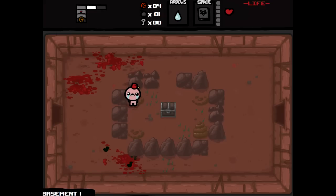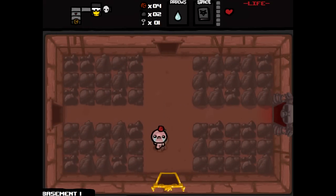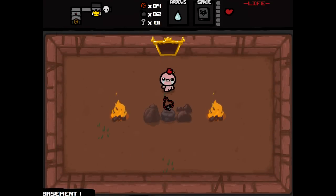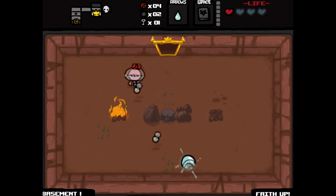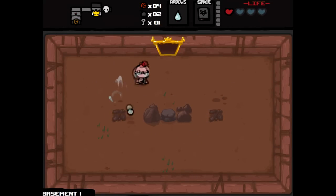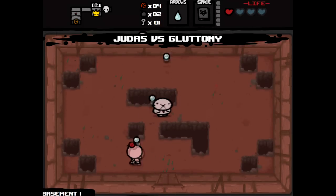Shoot some poop, take a drink. A bomb and a key - really good, I'll take that. Item room - the Rosary! It's going to give us a lot of spirit hearts to start, and it'll increase the chance of a Bible dropping in the shop and a couple other places.